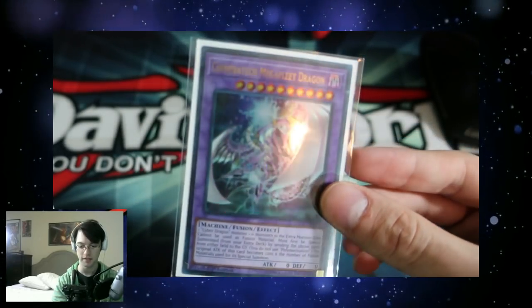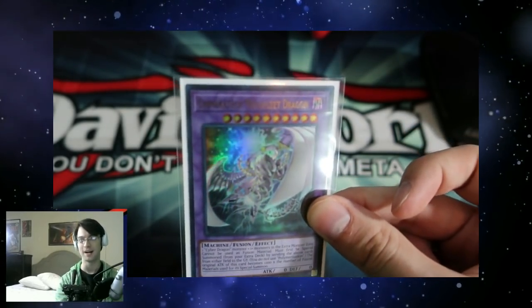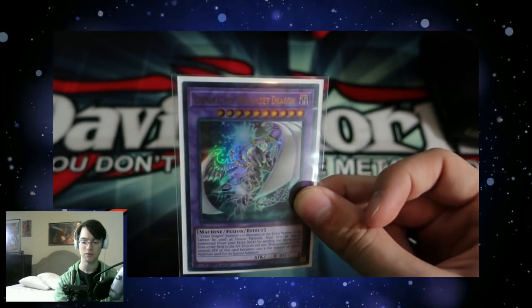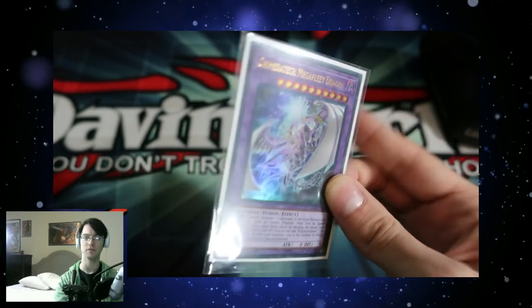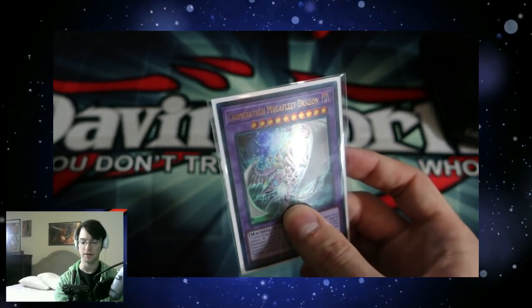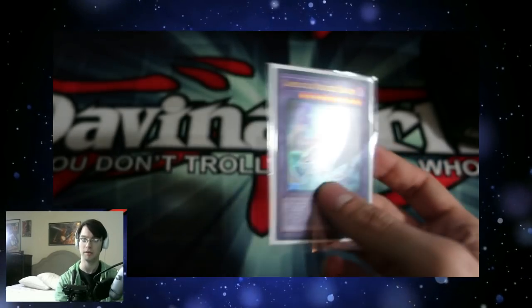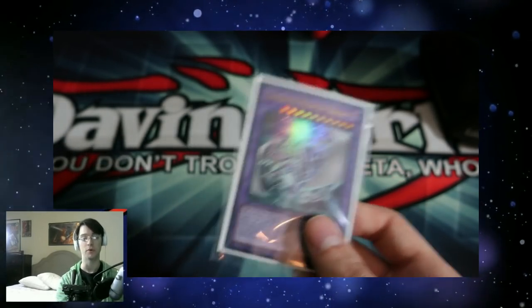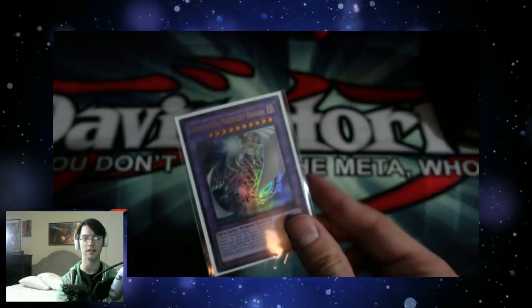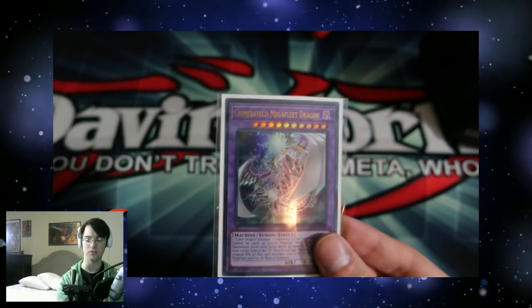The card that I got is my Chimera Tech Mega Fleet Dragon. This was actually something I'm testing out in my spirals, running three copies of Cyber Dragon as a way to help remove things from the board so that I can play into a board. It's just another monster to use for link spamming. Because you can just summon it and use it — you don't need to go into the Mega Fleet. But if your opponent does have an extra deck monster, you can get rid of it with the Mega Fleet Dragon because it's kind of like a modern-day Chimera Tech Fortress. It's actually something I've been noodling and trying out, and it's working out kind of cool.